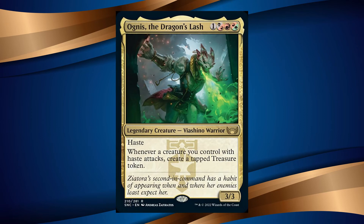It is a 3/3 Viashino Warrior for one Rakdos, Red, and a Gruul. It has Haste, and whenever a creature you control with Haste attacks, create a tapped treasure token. It is an attack trigger — not simply a deals-combat-damage trigger.